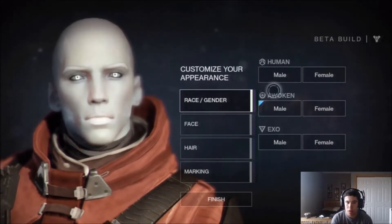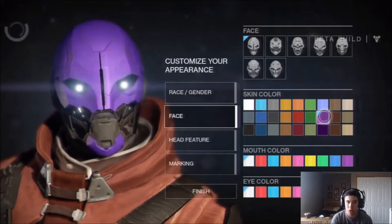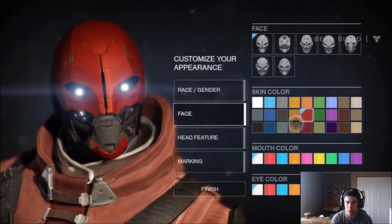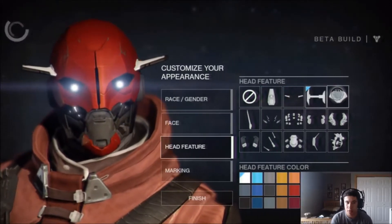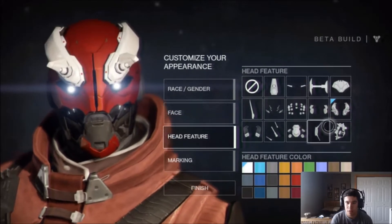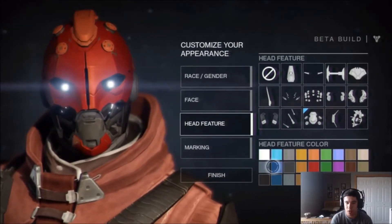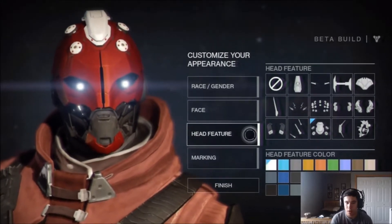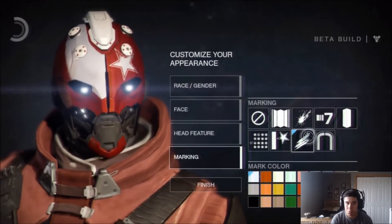Oh gosh, we can actually customize our character - going to be male. We can be an XL, that guy looks sweet. Face color - purple? Oh you can actually change it, the customization is pretty sweet. Red, I love red. Head texture - oh that's cool, it looks like something from Star Wars. Can I make this another red? Straight up white looked pretty cool. Yeah, white it is - red and white. What's my marking? Okay that looks dumb. Yeah there we go, finish - I just don't want to make this video super long.